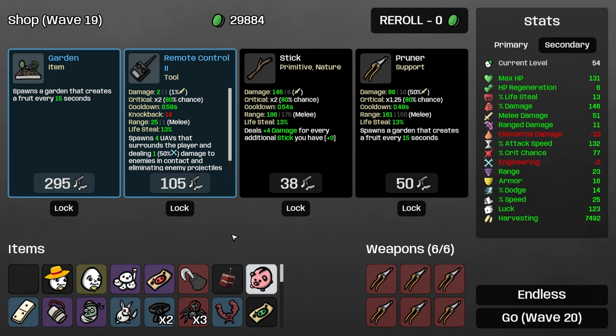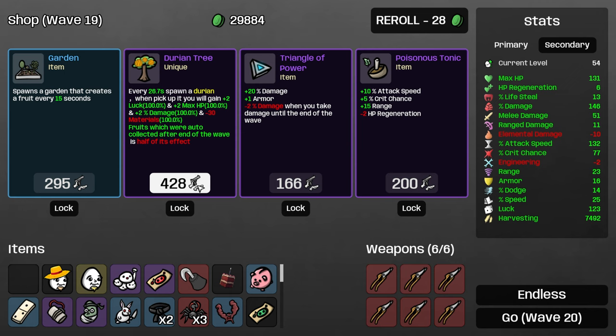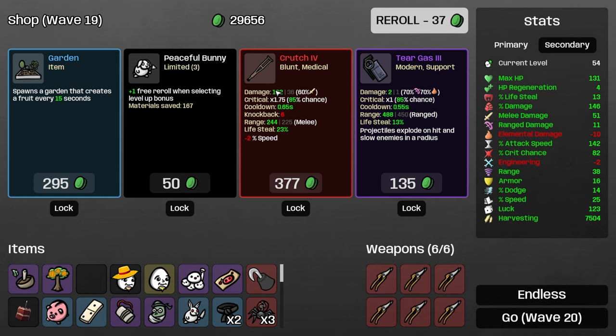I'll roll. Being able to steal a durian tree is kind of insane — it gives you luck, HP, or damage. Take a poisonous tonic. There's a crutch — I don't know why we would ever use this. I'm sure there's a character that wants this for something, but the stats on this do not line up to being anywhere close to a good weapon.